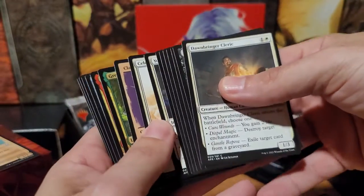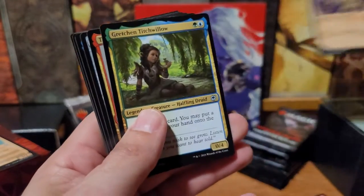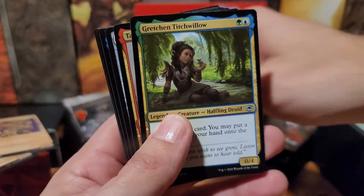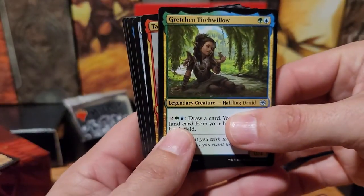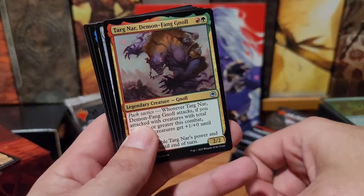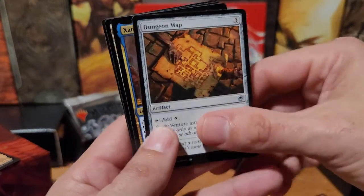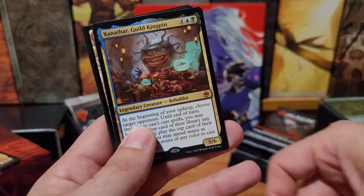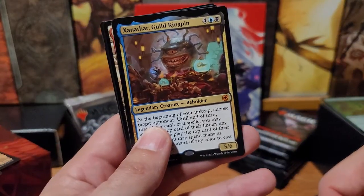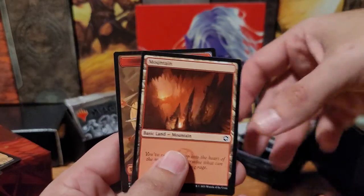Skip through — Clattering Skeleton, over here. Gretchen Titchwillow. Targnar Demon Fang Gnoll. Dungeon Map. Xanthar the Guild Kingpin — woo woo! The Feared Beholder.